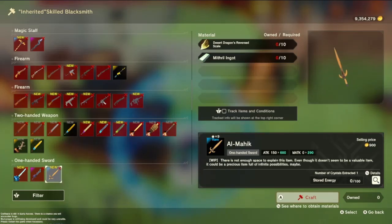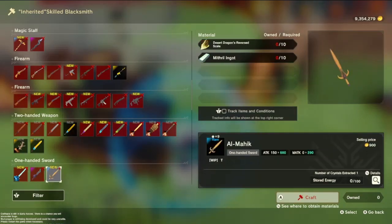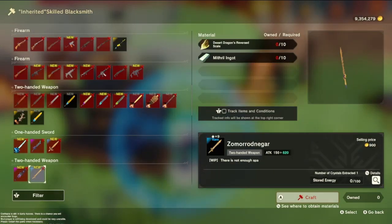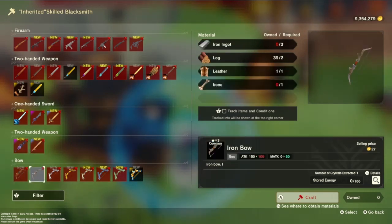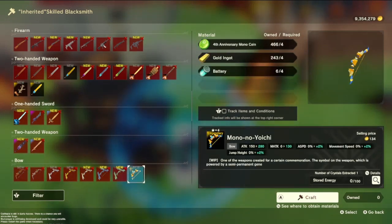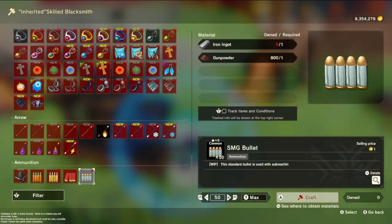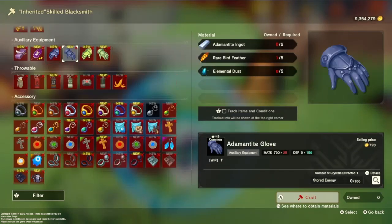That thing looks new, I might have to make one of those - 600 magic attack, 250/290, that's interesting. Desert Dragon - I can make one of those too, probably got a bunch of those skills, but it's probably not worth making since I got swords that are way better. This looks like they got a bow and not much else - that was cool. Let's make that gun real quick.